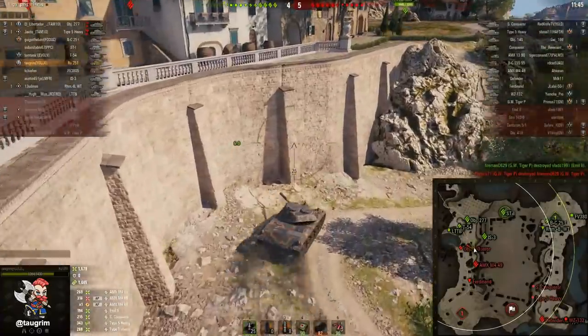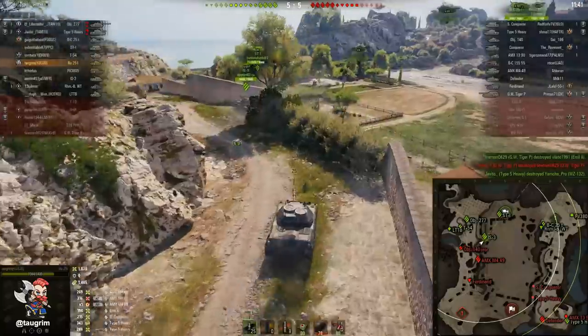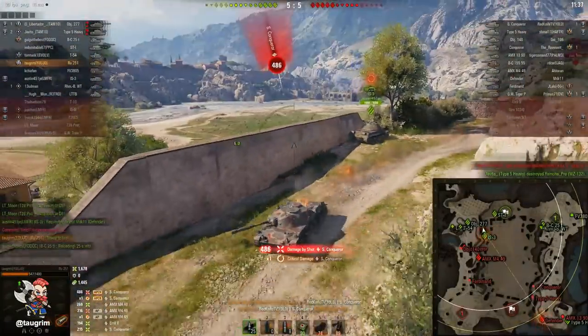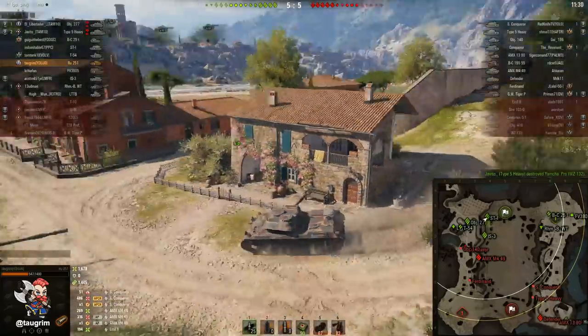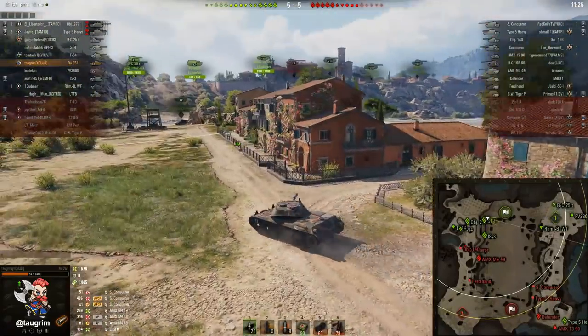Unfortunately I'm crossing two open gaps to create distance and their Super Conqueror nails me. The fire extinguisher puts out the fire but I take over 500 damage. I've now lost about 850 to 900 hit points, which really limits what I'm going to be able to do.